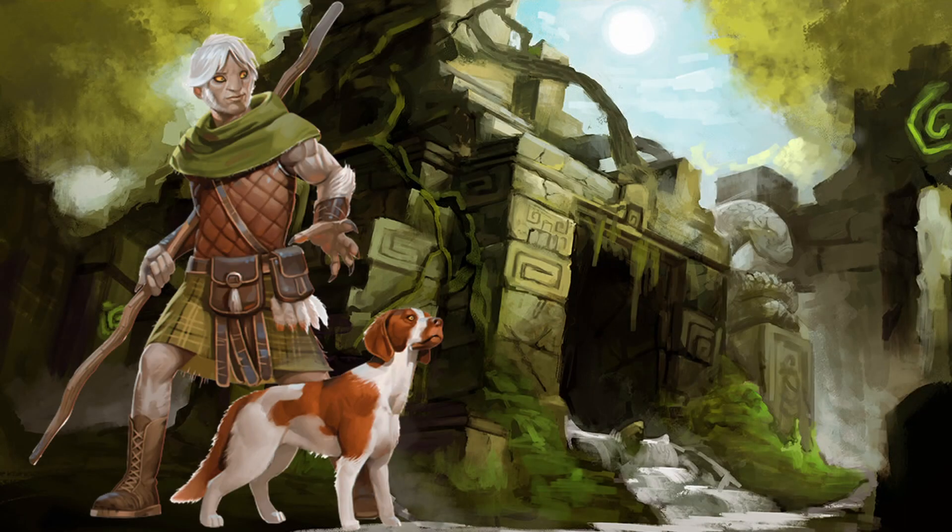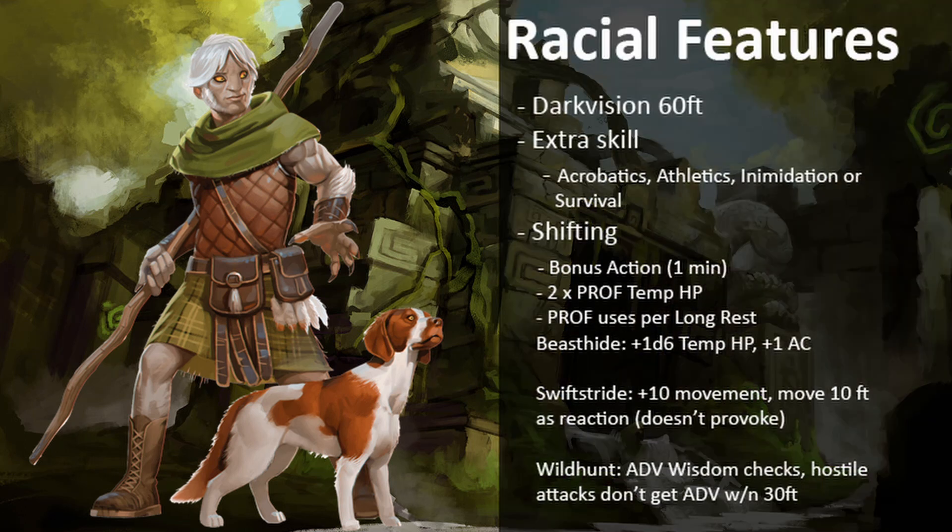For the race, I wanted to go with Shifter, since it seems on brand for getting more in tune with nature, and gives us some backup abilities when we're running low on our main class features. The racial features are Darkvision 60, an extra skill proficiency, and the ability to shift. Shifting is a bonus action ability that lasts a minute and can be used proficiency bonus times per long rest. While shifted, you get 2x proficiency bonus temporary hit points and an additional benefit chosen at character creation. I'm going to go with Beasthide for the extra temporary hit points and armor class, but Swift Stride and Wildhunt are both good options.